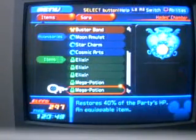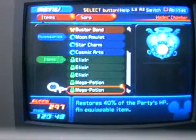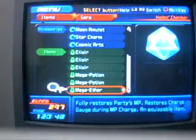Items you'll want, if you need to use them: I'd recommend using one elixir, three high potions, and two ethers. You might want to use all high potions or all elixirs if you've got them — that's great — but if not, just use what I said.